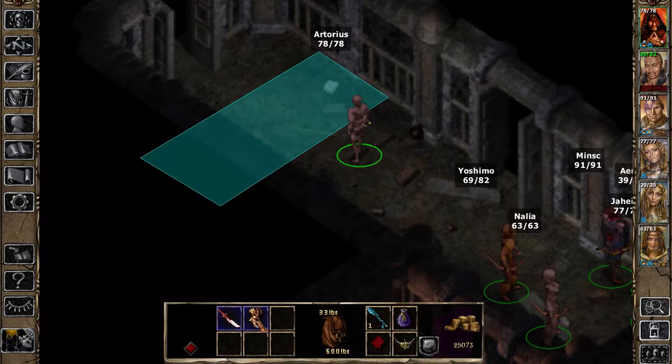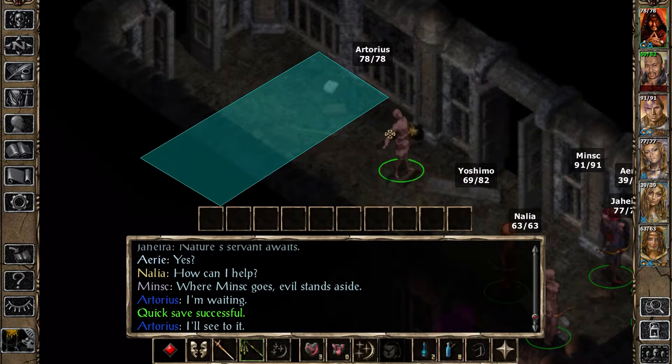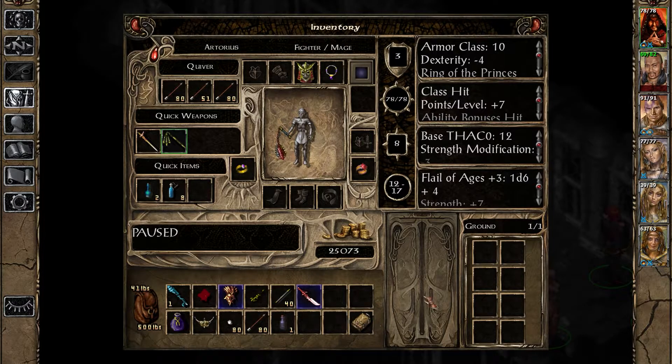A magic longsword and a medium shield - yes please! Can I see what they do? Do I need to give them to Nalia first?